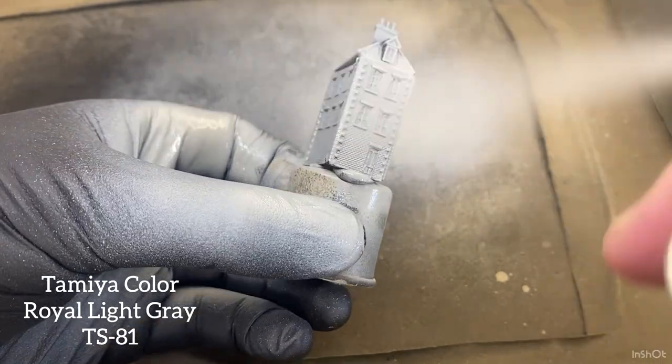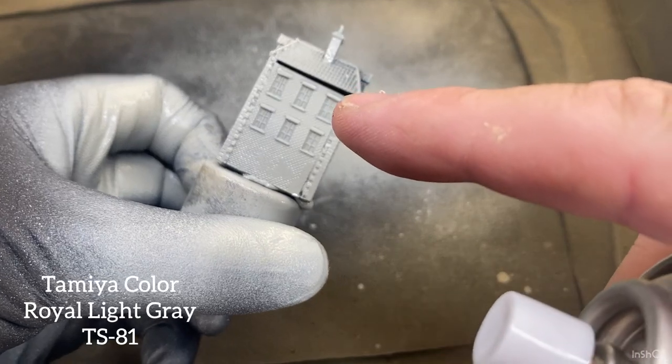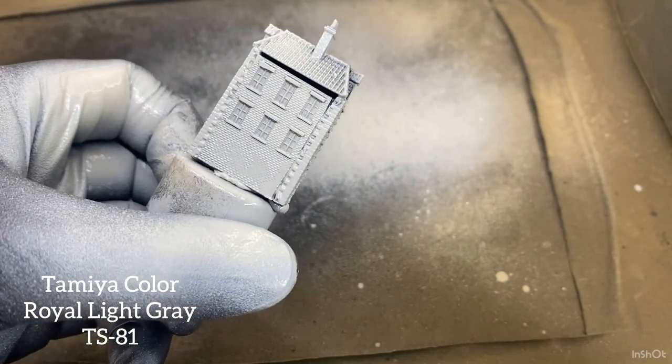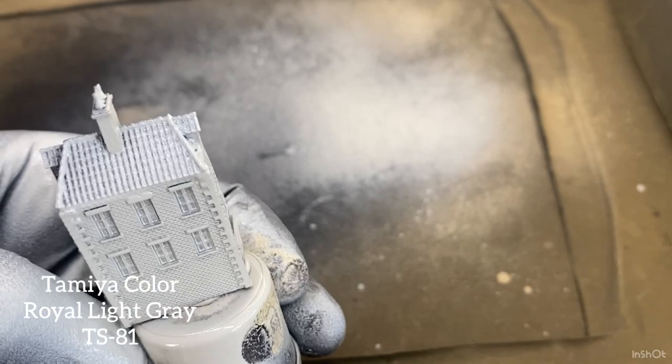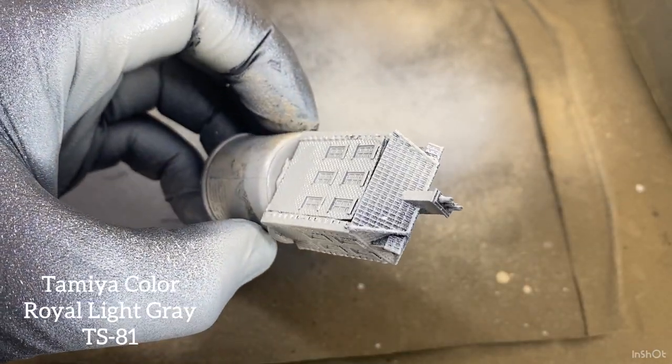We'll dry brush it red to give that brick look. There's a little gap up the top here - we've got that on one building but not the other, so we'll look at that at some stage too. That's just priming the stone building - not worried about the roof because we'll paint that a different colour.